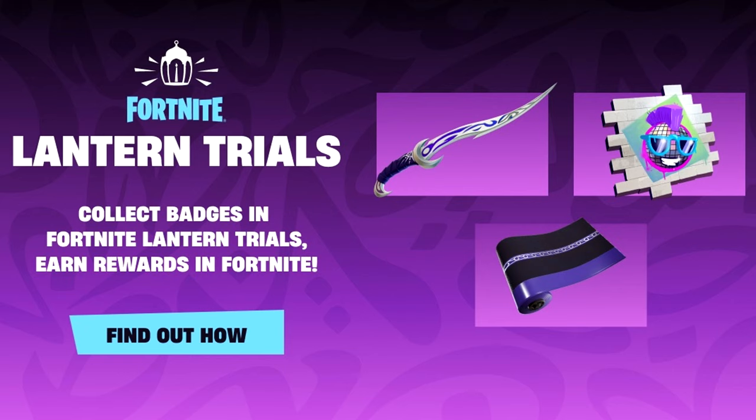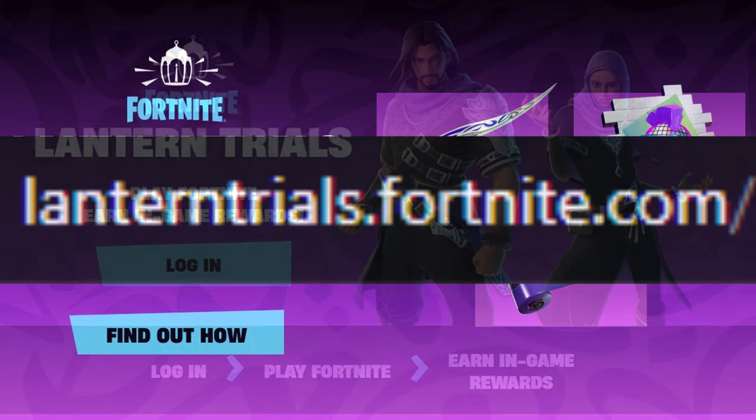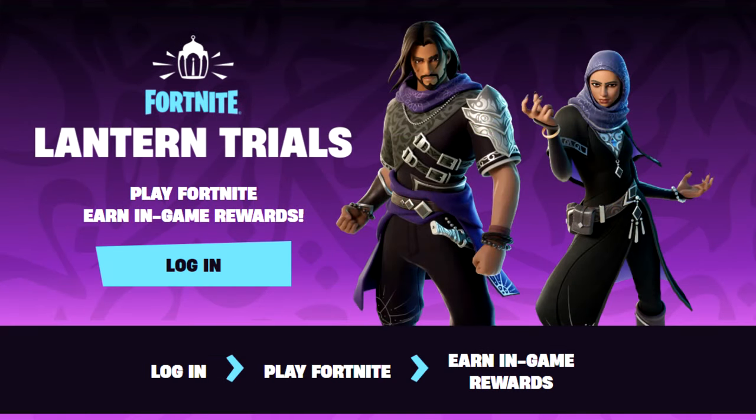It says collect badges in Fortnite Lantern Trials and earn rewards in Fortnite. We've had these type of quests before — they're based on the website but you do them in-game. The address is lanterntrials.fortnite.com, all one word. This is what you'll see on the right website: it says Fortnite Lantern Trials, play Fortnite, earn in-game rewards.